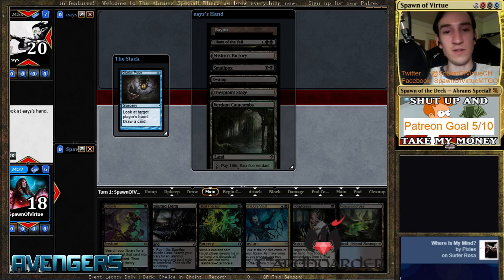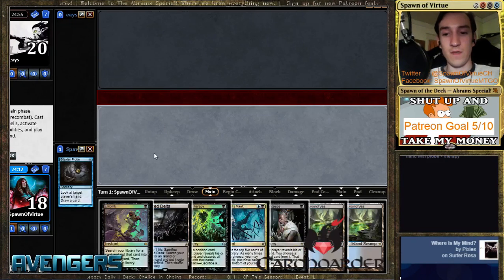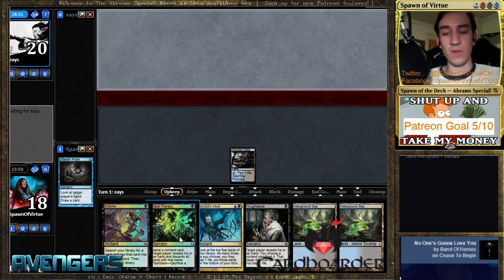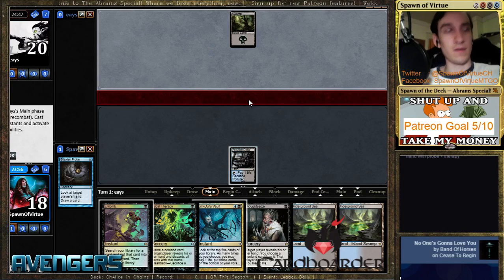A Lily — good to see you. Factory smallpox swamp. It's a combo deck, isn't it — thespian stage. All right, cool, so we know what we're up against. I kind of like setting up for the entomb, and if we don't get there next turn I just hand-hate him twice — seems fine. I probably should have just played the underground sea. He did not topdeck a hand hate spell — that's good news for us, good news for the home team.